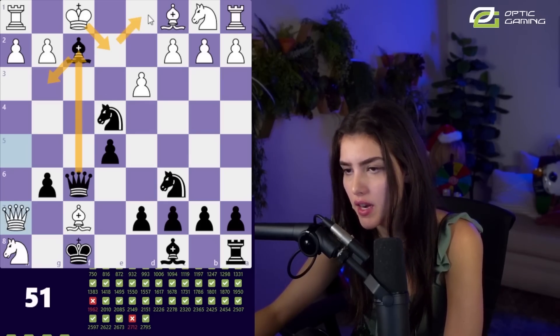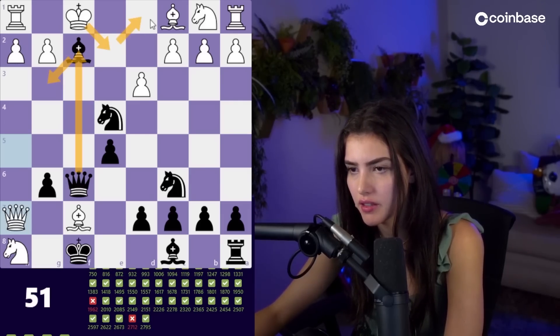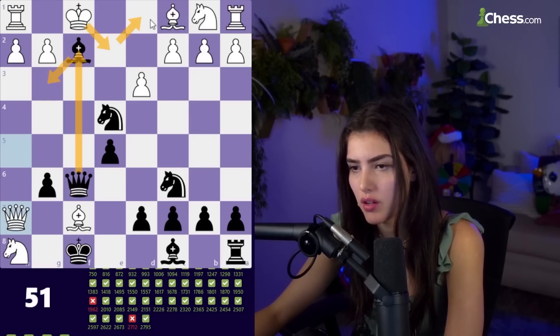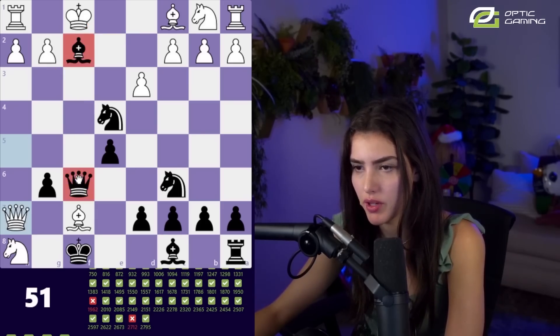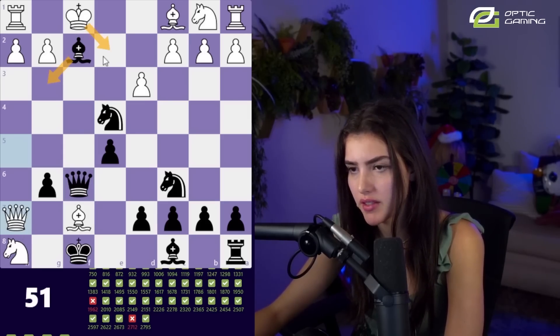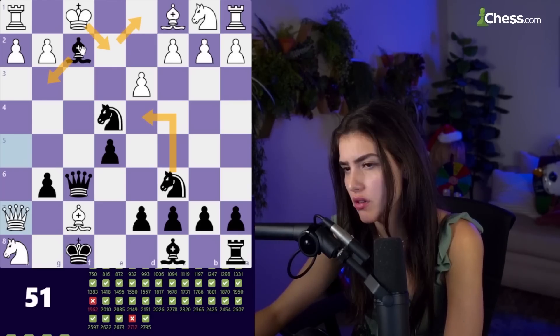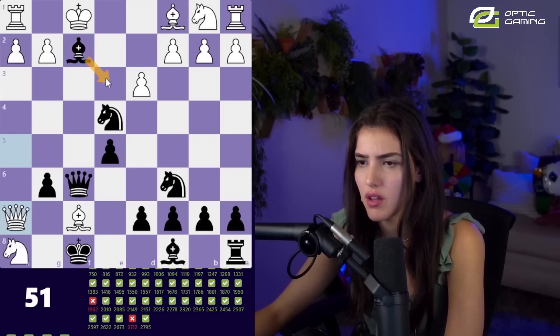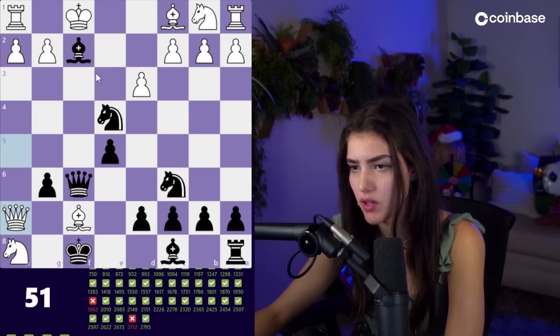We would go check, he would move over, and then we need to give checkmate otherwise we're gonna get mated ourselves. So we're gonna need more than just our bishop and our queen. Let's say we give check here, he plays king, and instead we play knight d4, he plays king d1 — do we have a checkmate now? I think the bishop needs to be on e3. Bishop e3, king here, knight check — he can't take the bishop because we mate.